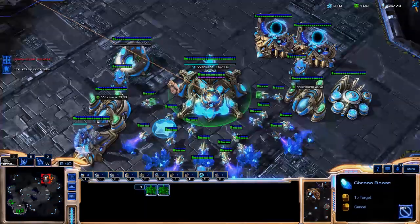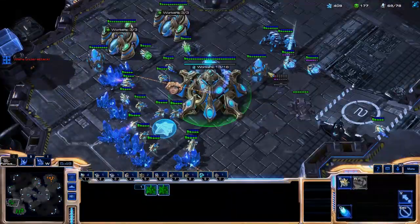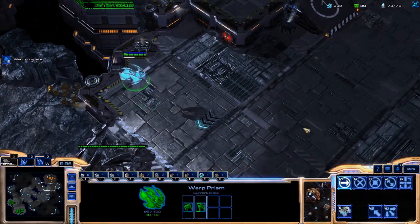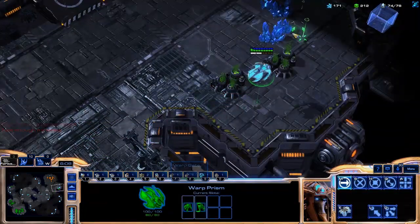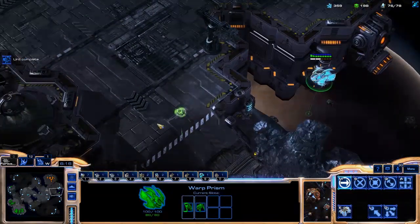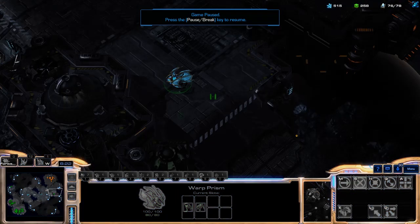We did some harassment, loaded back up, and went home. Next we need to make Immortals, and on our next Warp Gate cooldowns we can do Sentries. I warp in a Sentry, wait for the cooldowns to come back up, and at six minutes we need to drop a lot of Warp Gates. So I warp those in, go back to the Warp Prism, check our Warp Gate cycles for anything else, warp in more Sentries once the cooldown is done, and continue the cycle. That's a small example of how you incorporate harassment into an early build order.